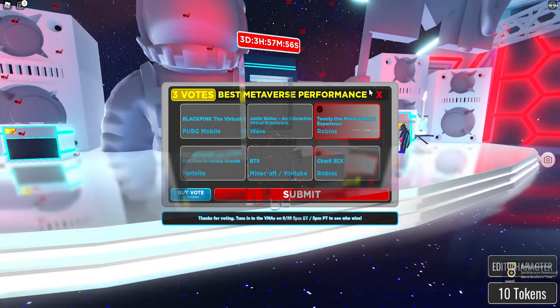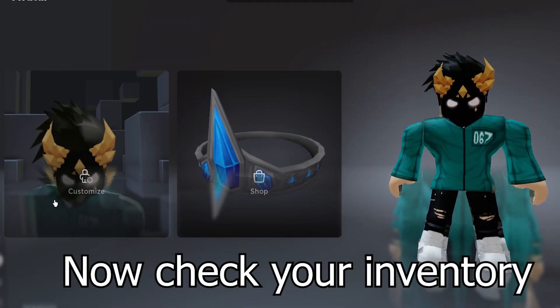When you click submit you get the item. You still have 3 days to get it. Now check your inventory.